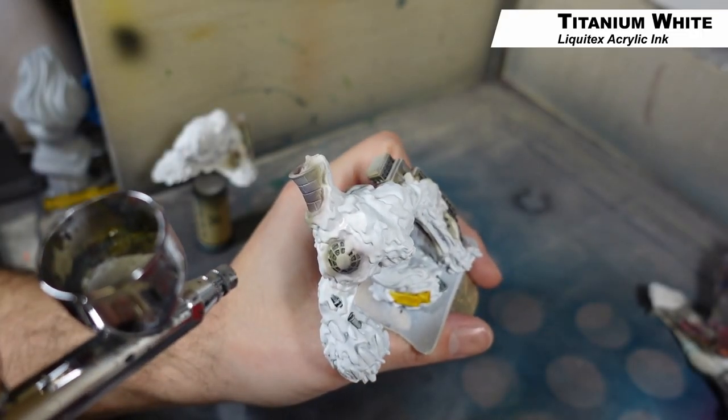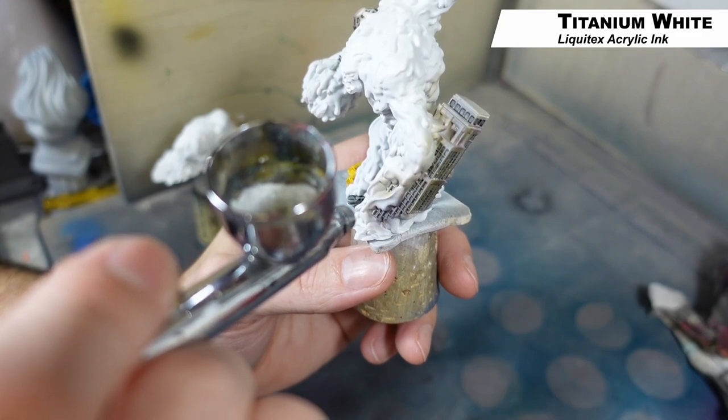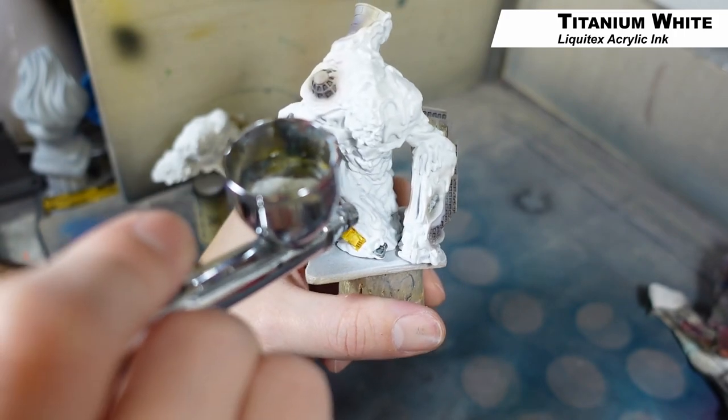Now I'm going back in with white ink just to cover up any areas that aren't white. We want all the areas I'm going to be painting with the toxic effect to be nice and bright, so anything that's not currently white we just want to bring back to white with this white ink.